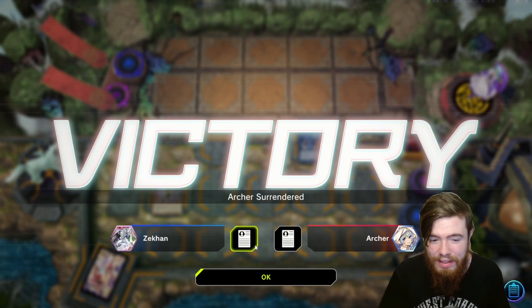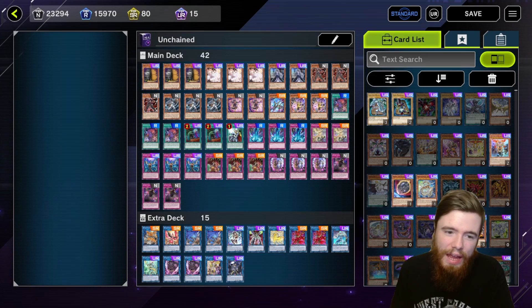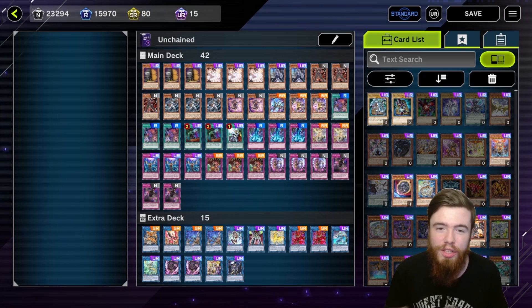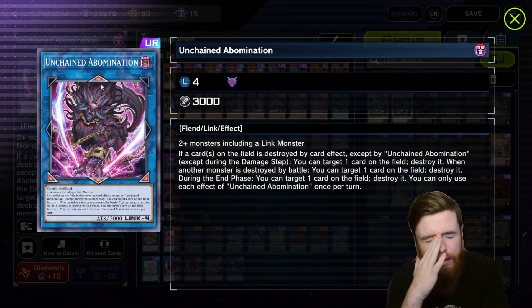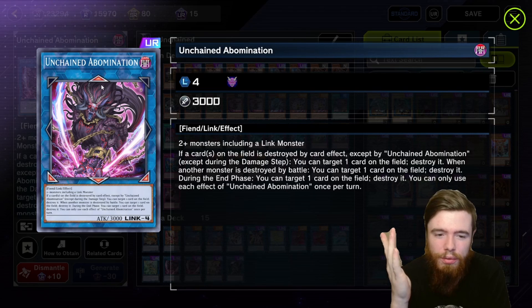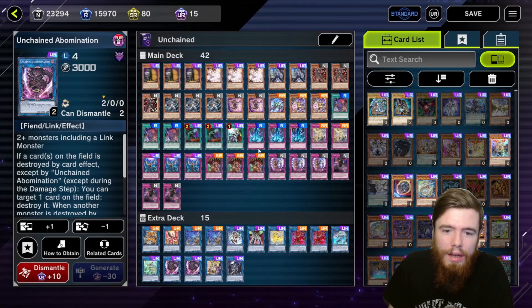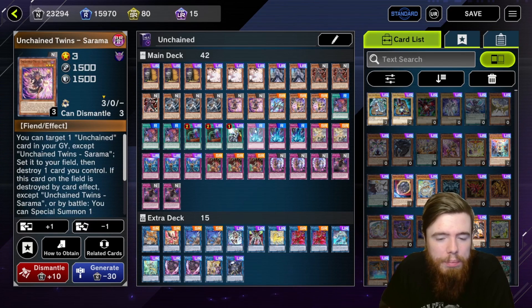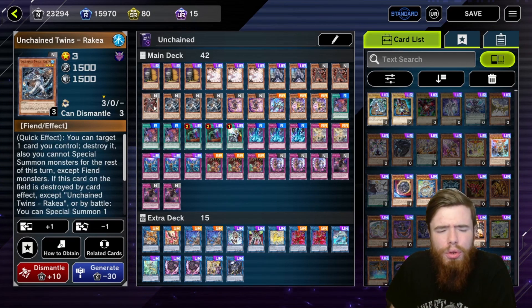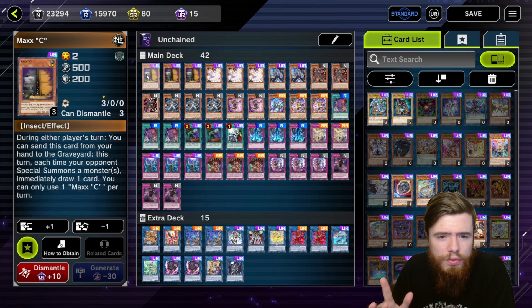Let's get into the deck profile — this has been one of my recent passion projects. I'm a massive fan of Unchained. Literally ever since I saw this card, I started playing it — it was in a Fur Hire deck years ago. This guy was just so cool, and once I found out how the archetype worked, how unique it was, and how small it is — being small means you have a lot of freedom when constructing the deck. I love this deck so much.